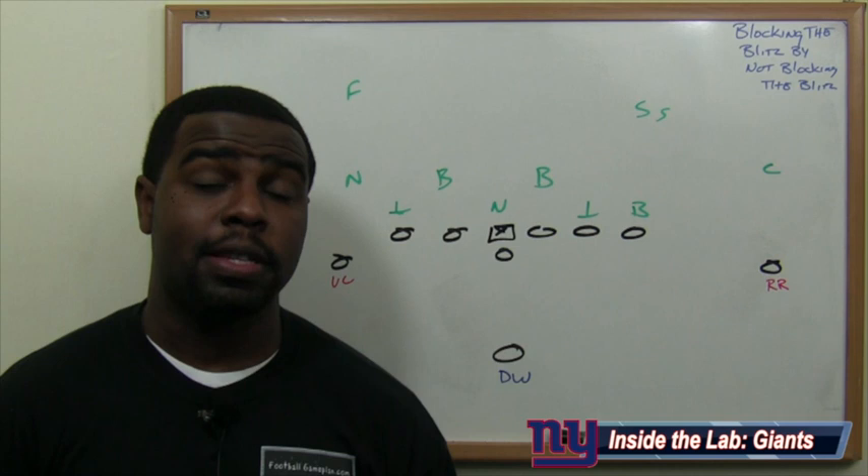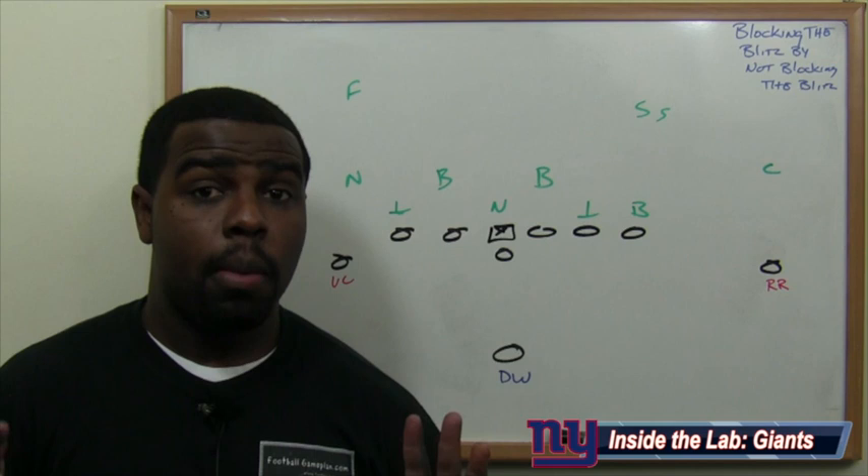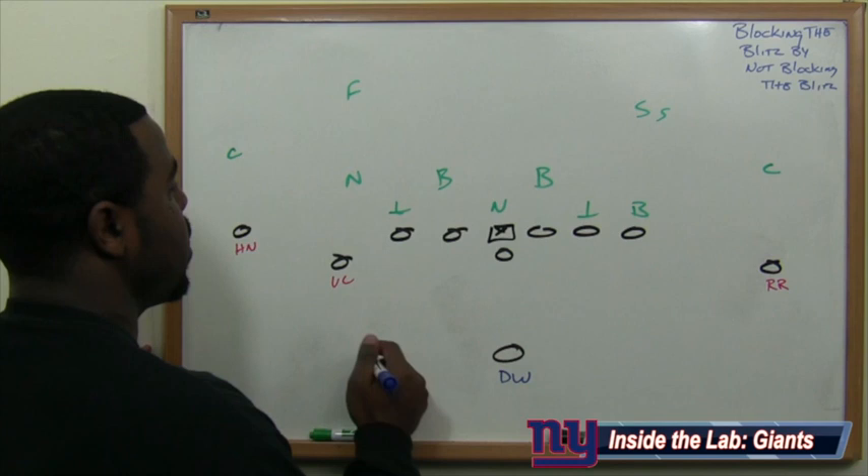One of my pet peeves is when people say the running back has to pick up the blitz, because there are a lot of ways you can pick up the blitz. One way the Giants can get all of their playmakers on the field — David Wilson, Victor Cruz, Ruben Randle, and Hakeem Nicks — at the same time and not worry about blocking the blitz, is by not blocking the blitz. You don't have to block the blitz in order to be successful, and that gives David Wilson a chance to make big plays in the passing game.